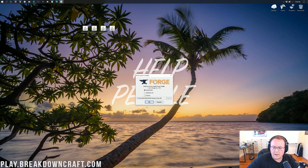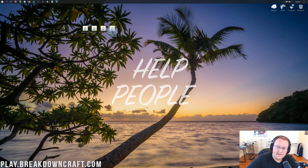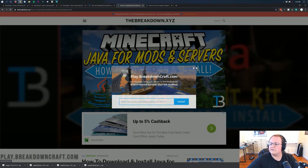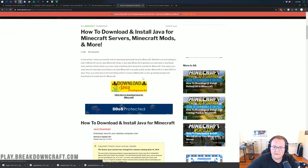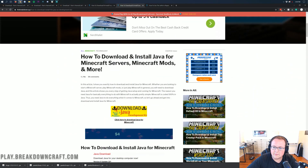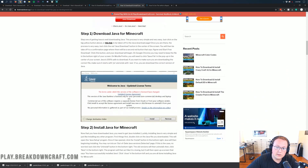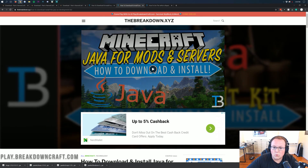However, if you don't have that option or it gives you an error, or if you don't have Java TM Platform SE Binary or Java at all, no worries — we have a solution. You need to download Java for your Minecraft mods. You can find this in the description down below — it's a tutorial on how to download and install Java for Minecraft mods that has helped over 1.3 million people get the correct version of Java set up on their computer.